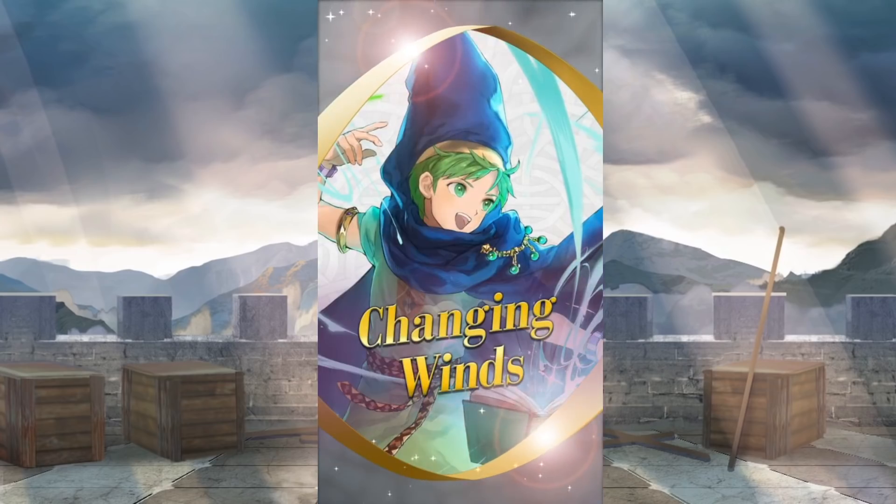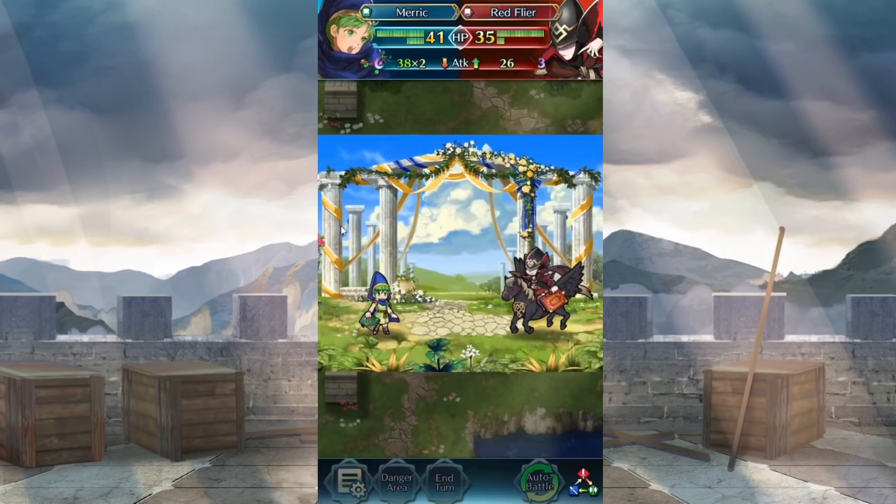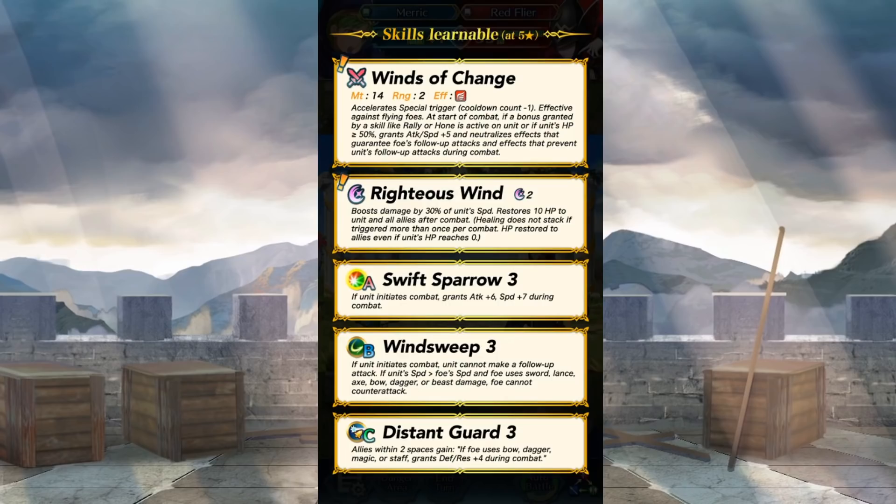Cute as a button, but absolutely going to murder us. Yuri Lowenthal is getting a lot of work during this banner — he gets to play both young Merrick and young Marth. Speaking of Merrick, he's a green tome infantry unit, just like his original form. His weapon, Winds of Change, is effective against flying units and will accelerate his special trigger. At the start of combat, if he has a bonus like a rally or a hone, or if his HP is greater than or equal to 50%, it grants attack and speed plus 5 and neutralizes effects that guarantee follow-up attacks. So he has a null follow-up skill built into his weapon, as well as attack and speed plus 5. That's a lot to take in.